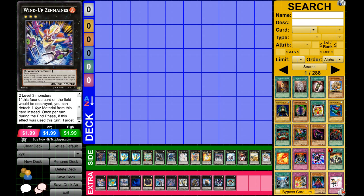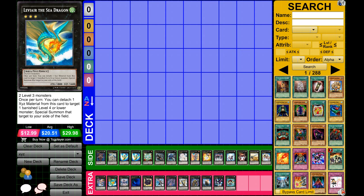First off we have Wind-Up Zenmaines. Basically, if you have a bad hand or you need to stall, Zenmaines is your card. He requires two level three monsters — for exceed monsters you overlay, basically just kind of stack the cards on top of each other. His effect: if this card would be destroyed, you get to detach one material, and then on the end phase you get to destroy one card on the field. That effect is mandatory though, so if he's the only card you have you have to destroy himself. He's got decent defense and is your go-to card if you have a bad hand.